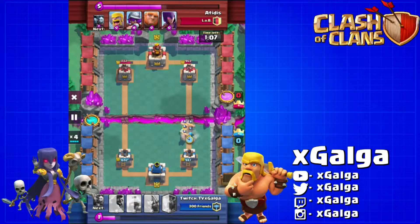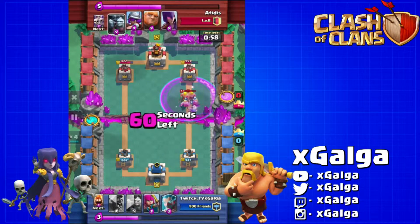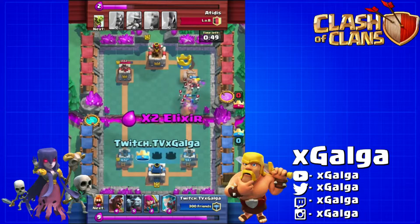Here you'll see we got some barbarians coming in, supported with a wizard. He's gonna drop off barbarians of his own, but I get them underneath the rage and we completely obliterate his push. He tries to drop minions, wizard again takes those out, and then we're gonna end up taking that tower with ease.